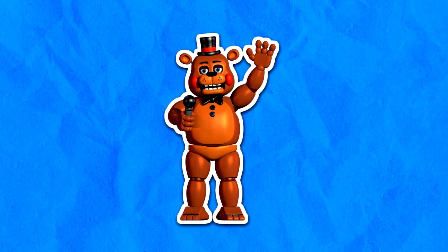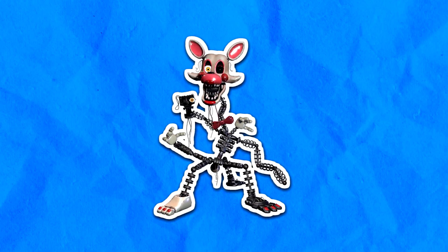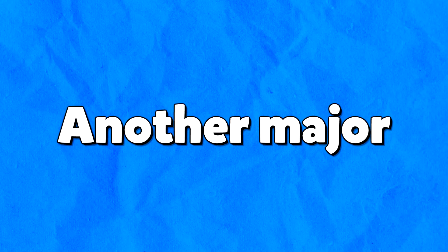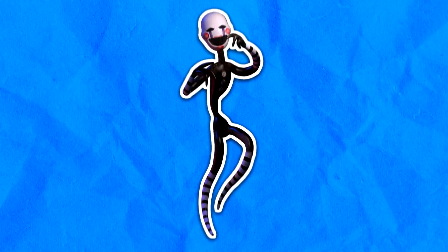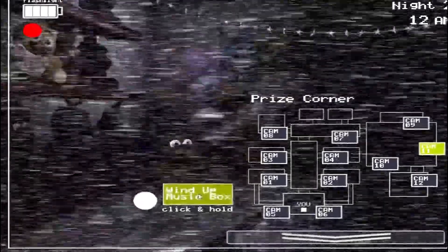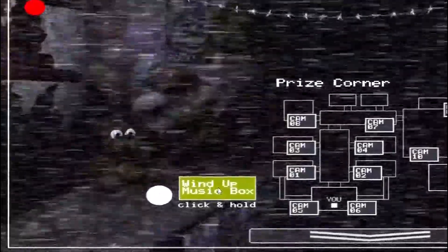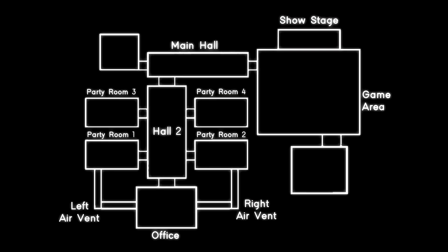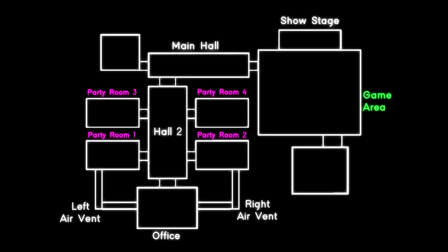In FNAF 2, there are several new animatronics: Toy Freddy, Toy Bonnie, Toy Chica, and The Mangle. Each of these characters has unique mechanics and behavior patterns. Another major addition is the introduction of the puppet, which requires you to keep a music box wound up to prevent it from attacking. The game environment is also expanded with additional rooms like the game area, party rooms, and the air vents.